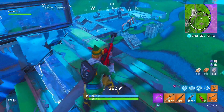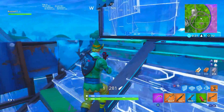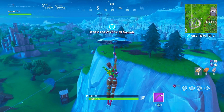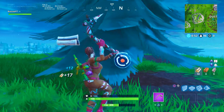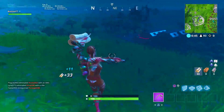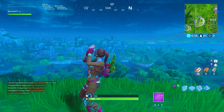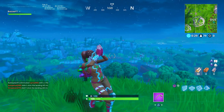Moving on — here we have the one and only Perfect Present back bling from the Season 7 battle pass. All of you guys will have this as long as you had the battle pass. The Ginger Gunner looks great with it, same with the Merry Marauder. The colors and the whole Christmas theme go really, really well — the wrapping just goes really nice color-wise and theme-wise. What's cooler than having a wrapped-up AK on the back of your skin? It's something I've been using quite a lot since this back bling was released.